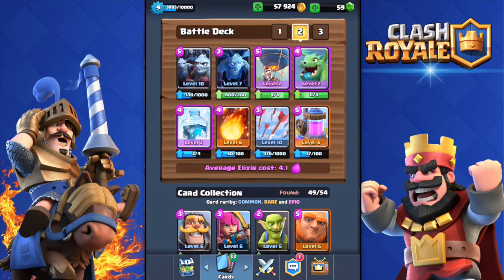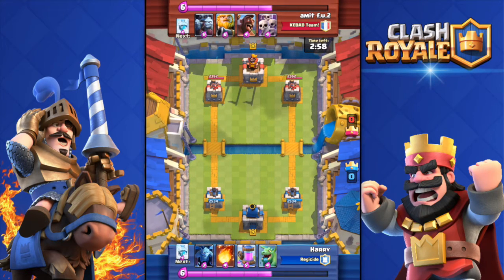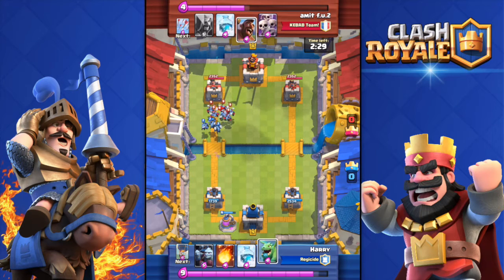Enough of me rambling. I have a replay to show you, and then we'll do a live attack. So here we go — against amitf.u.2 from Kebab Team. He has the French flag as his clan emblem. We got the elixir collector in our first draw, that's pretty good because you always want to deploy it right after the battle begins. He drops a royal giant, easily countered with minions.